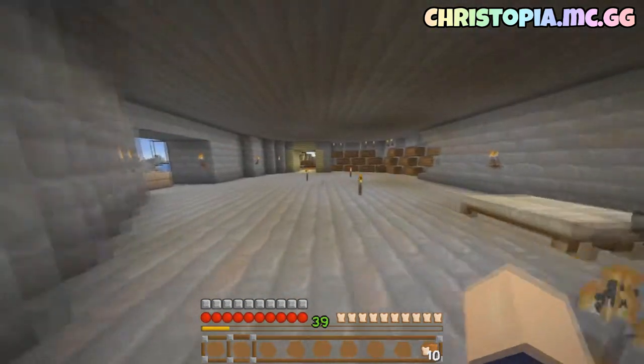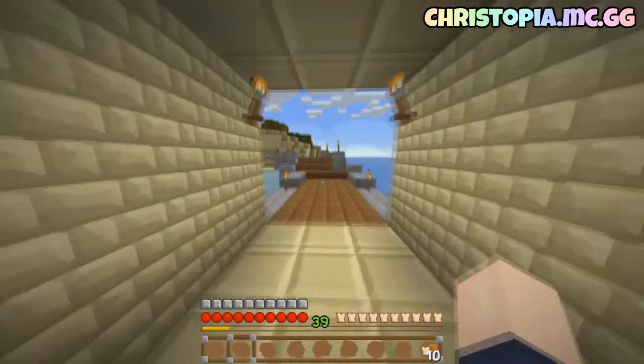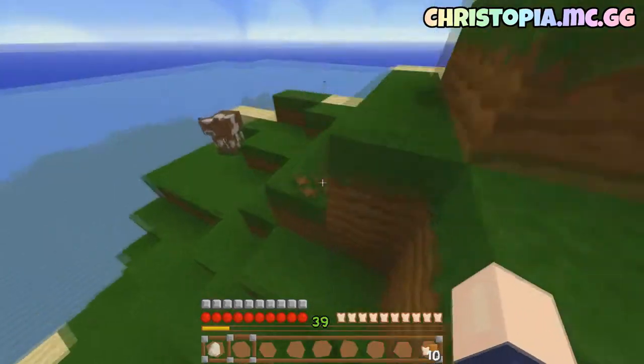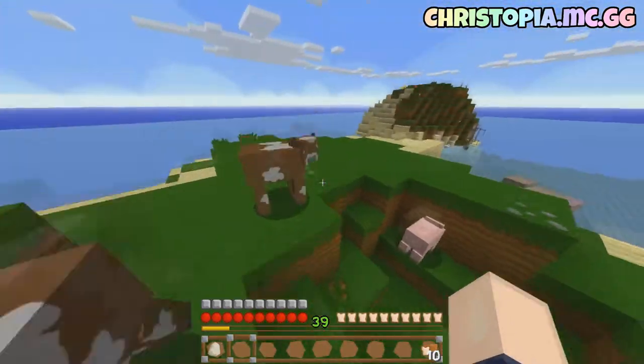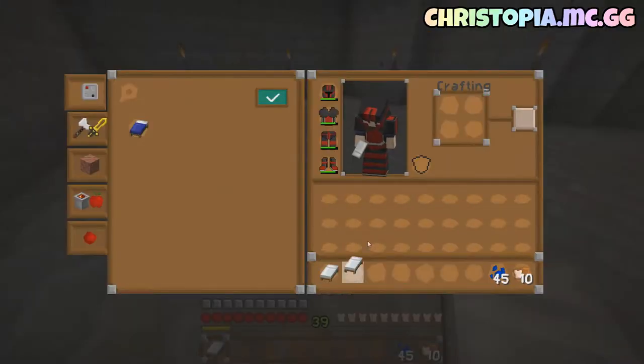I just wanted to show that off. This episode, I have no idea what we're doing — I just simply recorded because I saw a doggo and I didn't want the doggo to despawn. There's not much we can do at this current time. We'll build our enchantment area up, and I also want to change the colour of the beds.